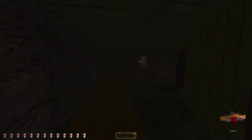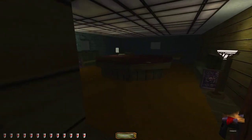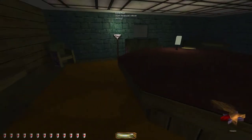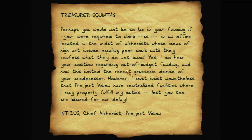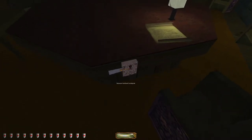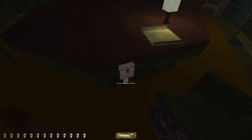This leads back into the master chambers and I haven't been in this room before. Squintus, chief financial officer — acting. A note reads: 'Treasurer Squintus, perhaps you would not be so lax in your funding if you were required to work, as I, in an office in the midst of alchemists whose ideas of high art include impaling poor souls until they confess what they do not know. I must insist that Project Vision have centralized facilities, lest you too are blamed for our delay. Inticus, chief alchemist, Project Vision.' Everyone here is very good at getting each other tortured or killed.